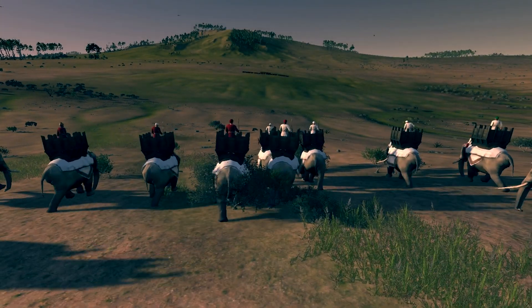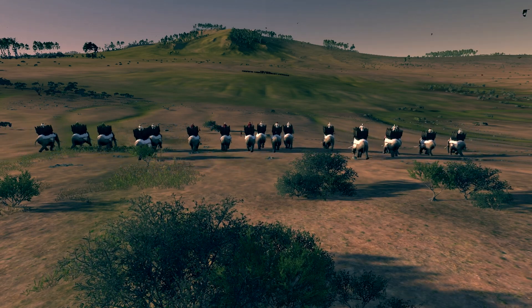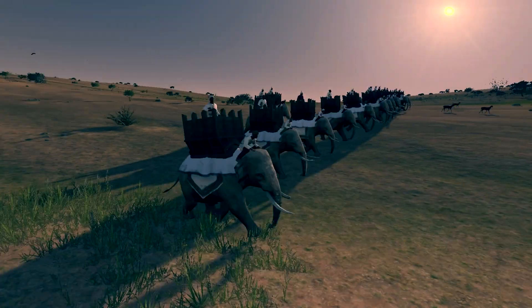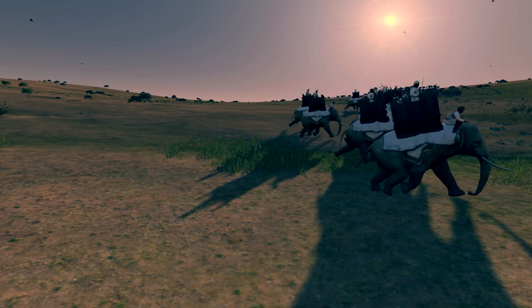Hello everyone, Berserkit here and welcome to my series called Total War Tactics, in which I show you many different tactics used throughout history or tactics commonly used by Total War players. In this episode I'm going to talk about elephants in Rome 2, or more specifically how to deal with them. First I'm going to give you some tips on what not to do, and then I'm going to show you three effective ways to kill elephants.